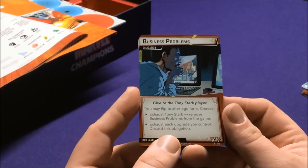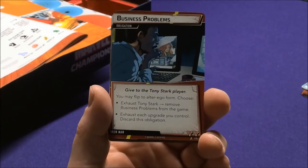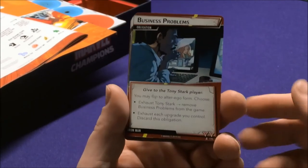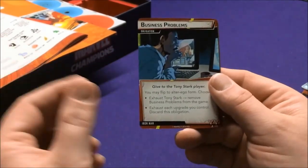Iron Man's obligation is Business Problems: exhaust Tony Stark or exhaust each upgrade you control to discard this obligation. Being that his entire thing is based on tech cards, that could really hurt you. These obligations make the game really interesting, and it's only one per deck so it's not going to hit you every turn.